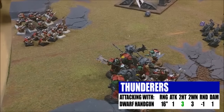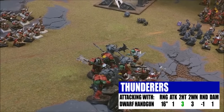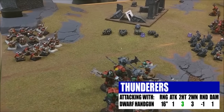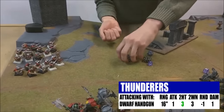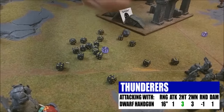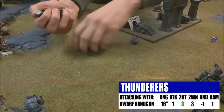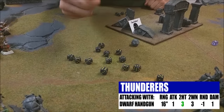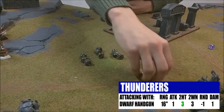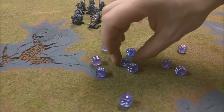Now the Thunderers — 20 shots. Normally hitting on fours, wounding on threes, but when you have over 20 models you get Precision Shots, so hitting on threes and wounding on threes. The champion hits on twos. I've never actually used this unit before — I used to run Quarrelers until I realized they were mathematically inferior. Rolling the shots: nine and eleven wounds — put it in the grudge book. Saving on a five — that was a good roll — six wounds, so two deleted Brutes.